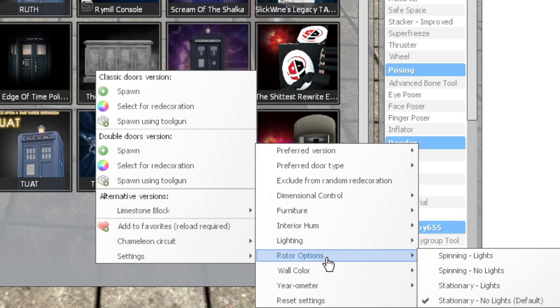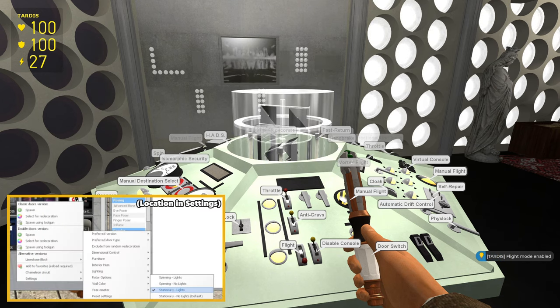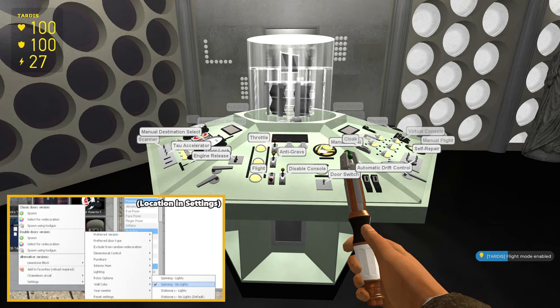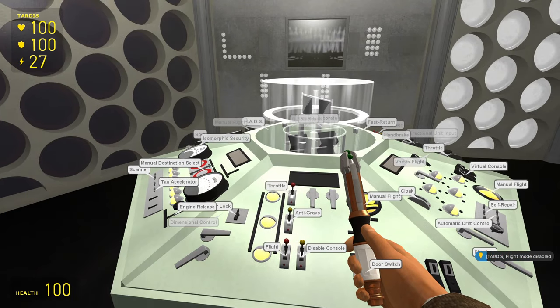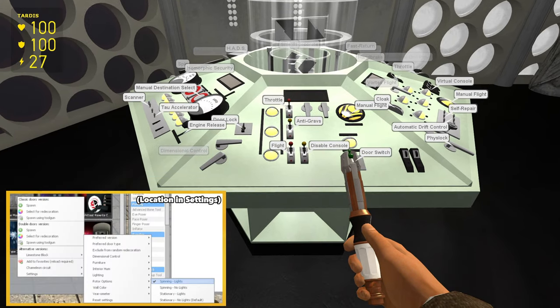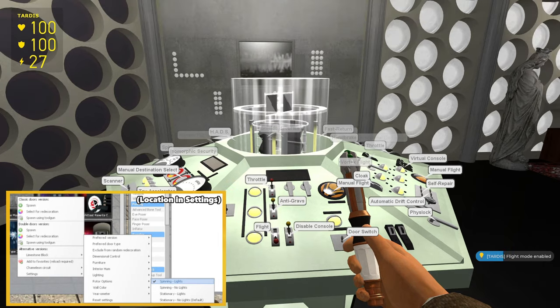To start off with, I want to show you all the rotor stuff. Basically, there are four different versions of the rotor. The default one, which you've seen, where it doesn't spin and doesn't light up — and to be honest, it's my least favourite. Then there's one that still doesn't spin but it lights up instead. And this one: it spins but doesn't light up. It also spins when you're not in flight, which I personally think looks a hell of a lot better. And then my personal favourite, which spins when you're not in flight, and then lights up and spins during flight.